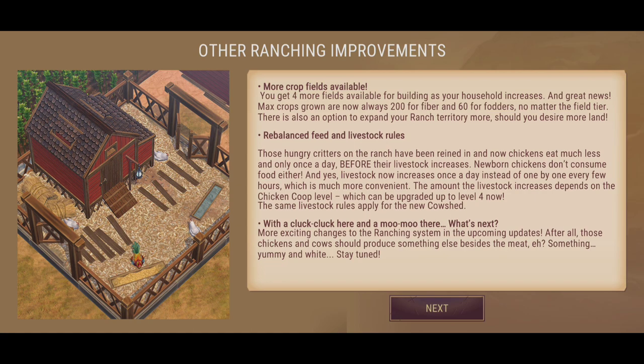Other ranching improvements: more crop fields are available. You get four extra fields to build as your household increases. Max crop grows are now always 200 for fiber and 64 for fodders, no matter the field tier. There's also an option to expand your ranch territory more, should you desire more land.